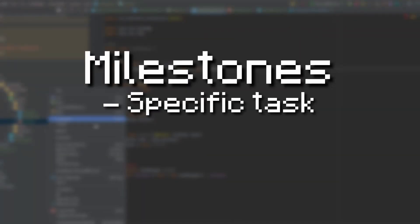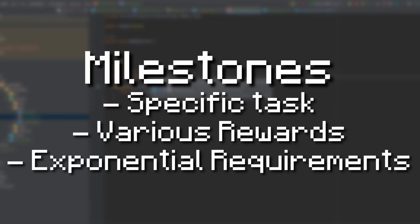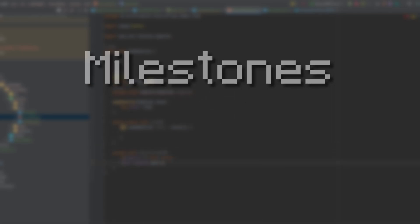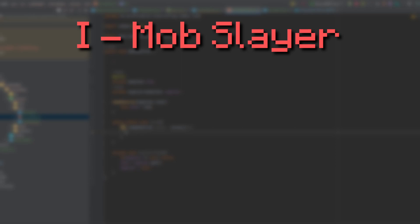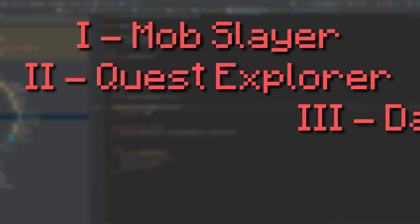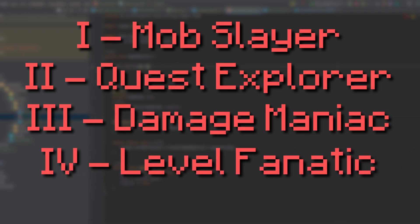Kind of like levels, but with more areas to improve in and more specific requirements. Each milestone has a specific task you must complete in order to level up the milestone, and leveling up gives you various rewards while upping the requirements to level up again. Currently there are four milestones: mobslayer, which requires you to kill mobs; quest explorer, which requires you to complete quests; damage maniac, which levels up by doing damage; and level fanatic, which requires you to level up.